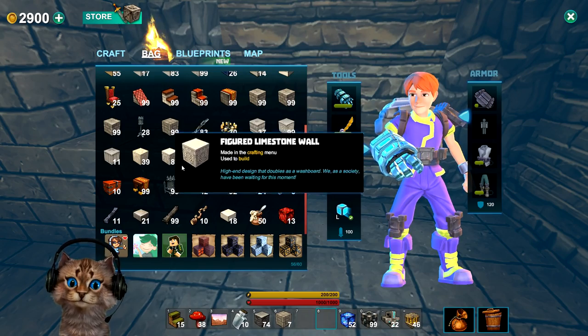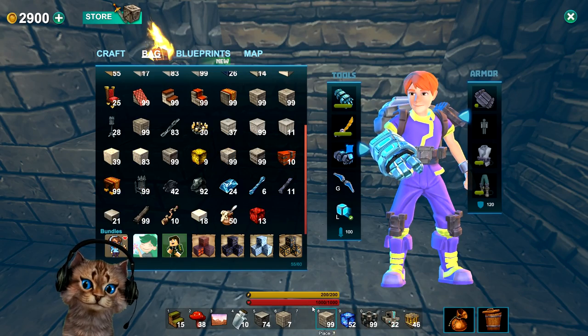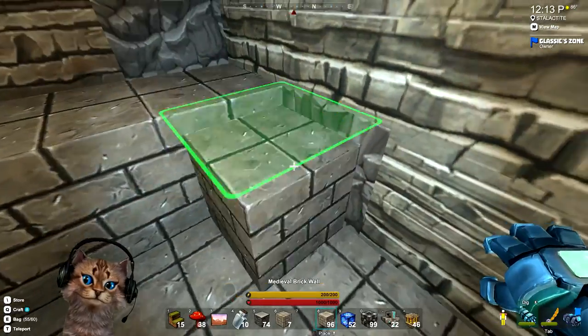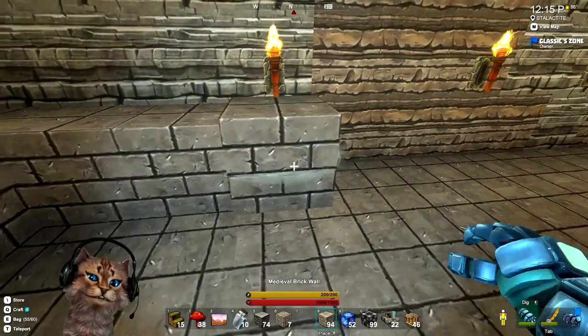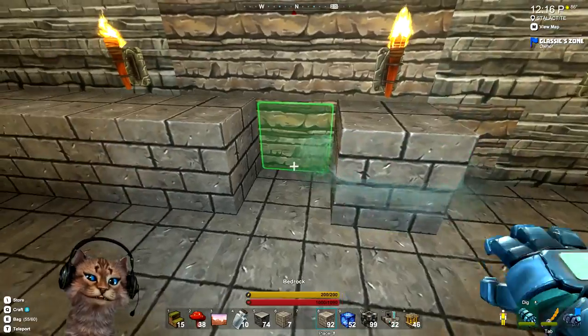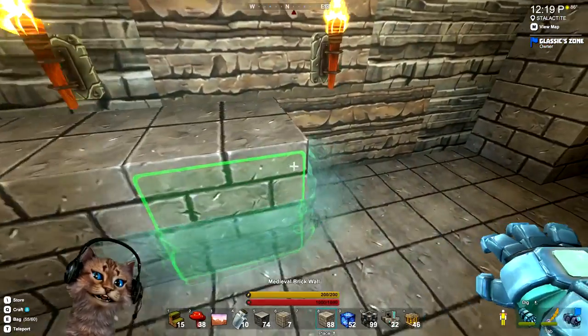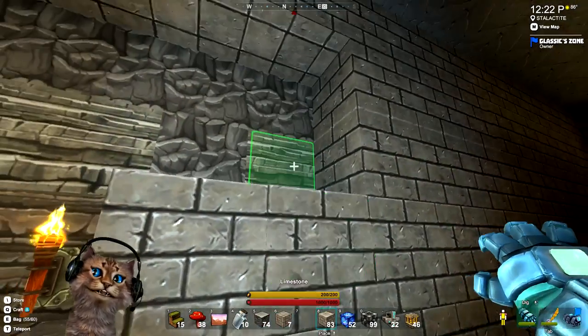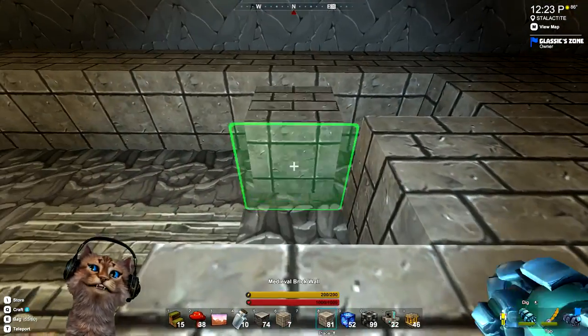Looks like we need some more already — wow, we are going through these quickly. They would make some really cool castle blocks for the outer walls and such — I think that would be amazing to try sometime. But for now I'm gonna use them in here. Get in there.